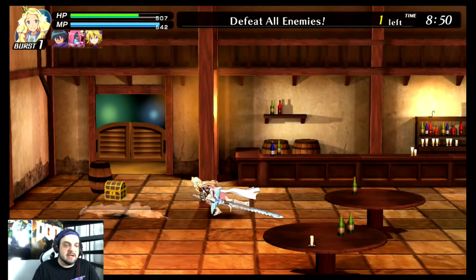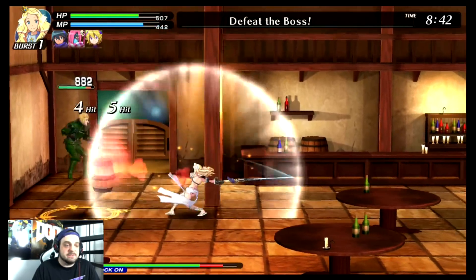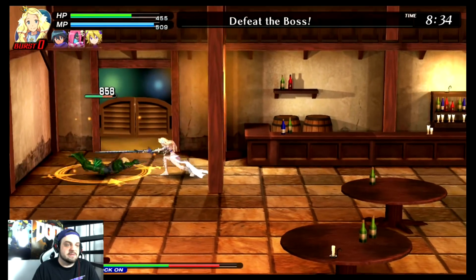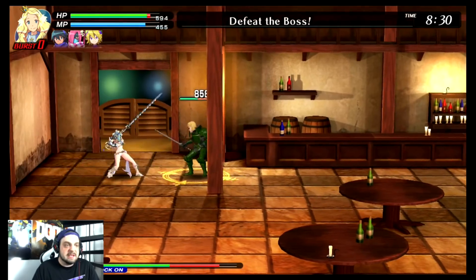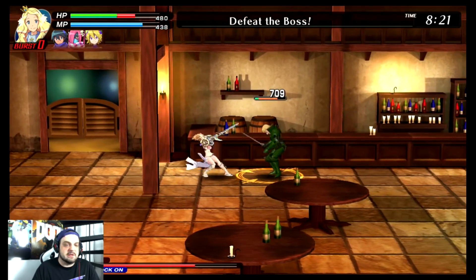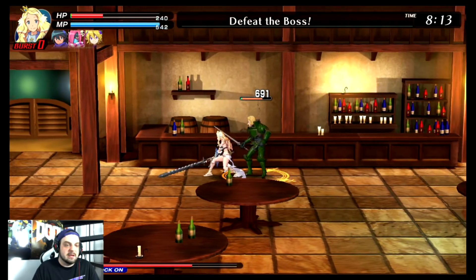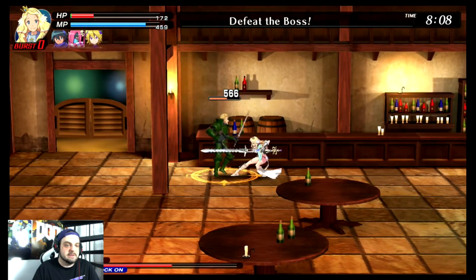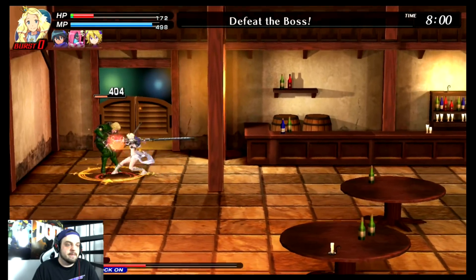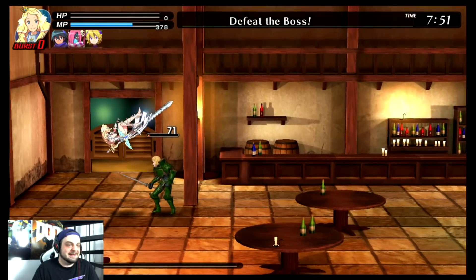I absolutely love this gameplay style. I love 2D beat-em-ups — Double Dragon is one of my favorite games of all time. You can also block, though I don't block very often, which sometimes leads to my downfall. Once that red meter goes up, your attacks do a lot more damage. I need to focus here because I'm not doing very well... and I died. That's embarrassing. But the game is pretty challenging — the missions aren't very long, just a minute or two each, but it's not the easiest game in the world.